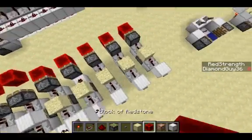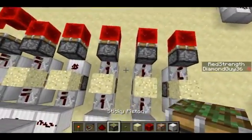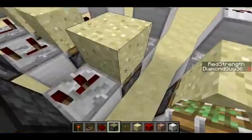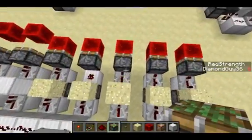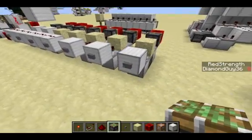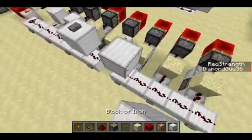Over here I have a demonstration to show that you can actually alter pulse lengths. Depending on the setting of the repeater that comes out of this short pulsing piston, you can give different pulse lengths. This is a two tick pulse, which is obviously not quick enough to spit out the block. Three tick pulse, and four tick pulse — I'll just do all of these at once so you can see them, like we did with the other ones.